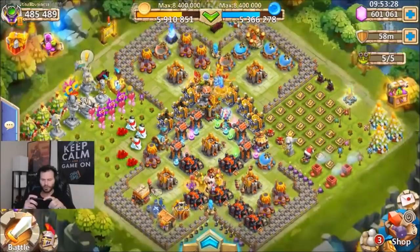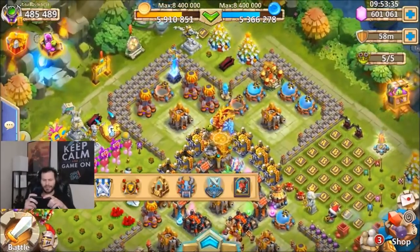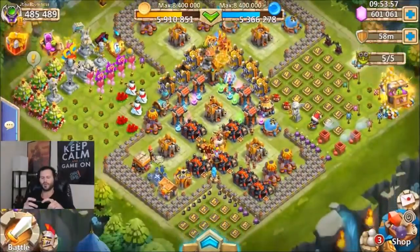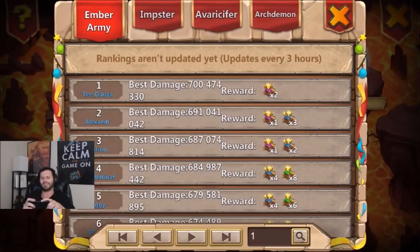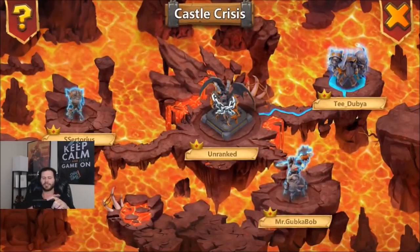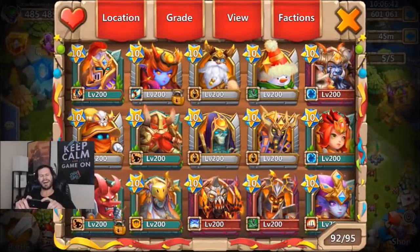All game modes need to give better rewards — that's pretty much every single one. Dungeon sweeping could be a little better. On my main account I haven't done Archdemon — you would need to do it every time it came around for a year, and you could buy all those rewards for less than two dollars in the bazaar. That's basically what it equates to, so all those rewards need to be changed majorly. Castle Crisis needs some help too — there need to be better rewards here, the merit amount is junk. Everything needs to be fixed majorly.